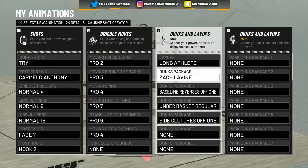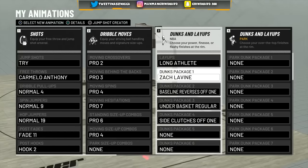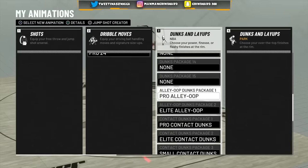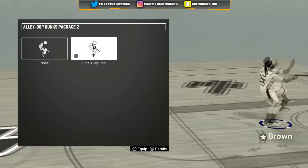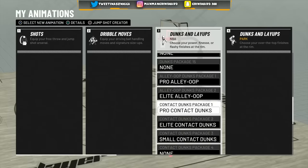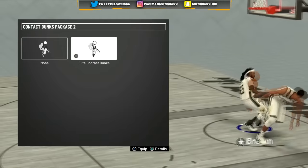I took off the Russell Westbrook package because I kept getting blocked — he kept doing the reverse dunk and I kept getting blocked with it. I also didn't like the windmills and the cockback that Russell Westbrook has, so I put on Zach LaVine. With my build I get all the animations — the alley-oop dunk package, the pro dunk package, and the elite alley-oop dunk package, which I unlocked today. I get the pro contact dunks, elite contact dunks, and small contact dunk packages.